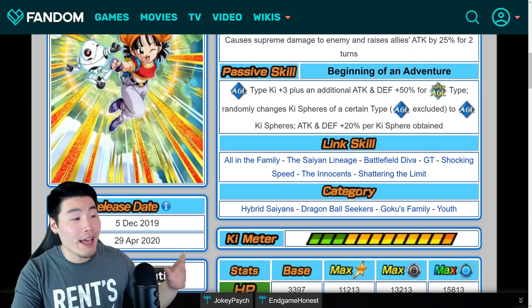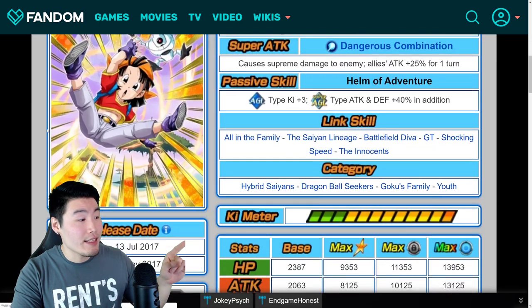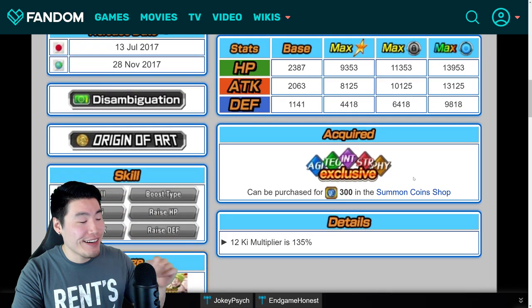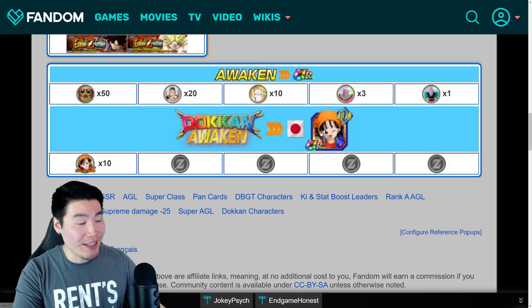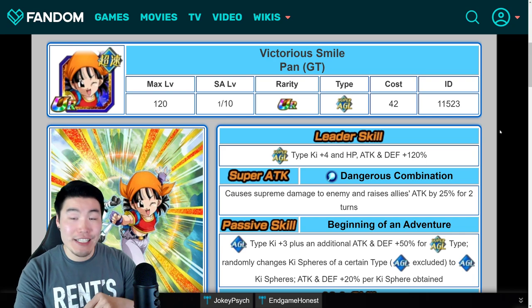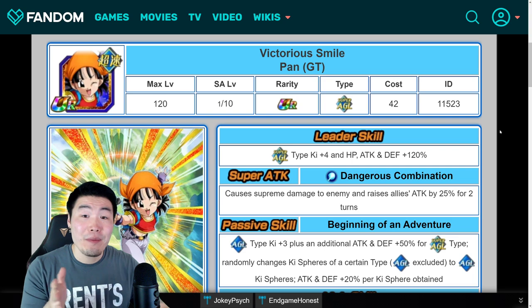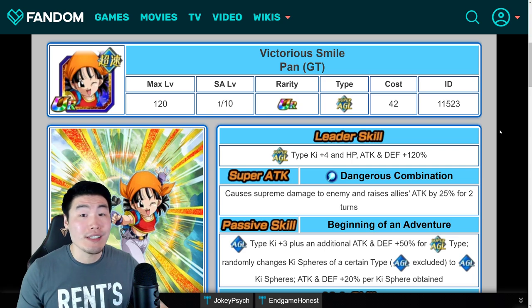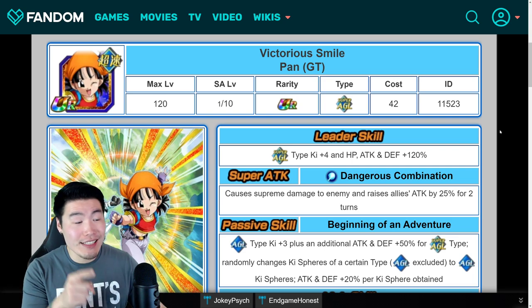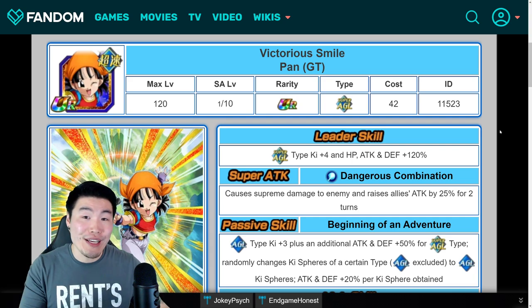By the way, for anybody that doesn't know, she Dokkan awakens from this AGL Pan right here. And after her Dokkan awakening, her leader skill will be super AGL types Ki+4, HP, attack, and defense +120%. You might have noticed that this is actually a better leader skill than the AGL Super Saiyan 4 Vegeta.